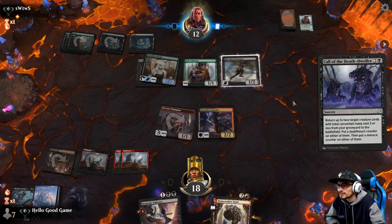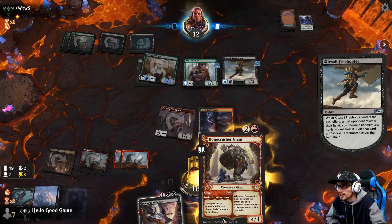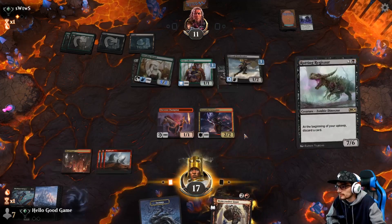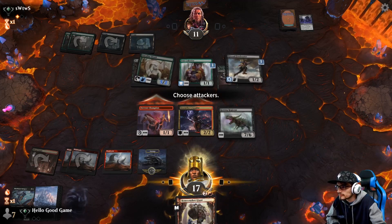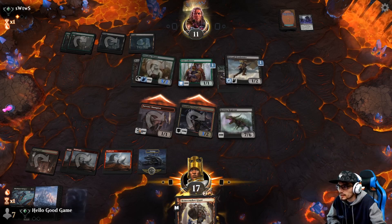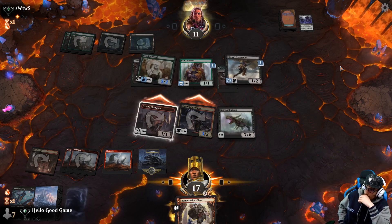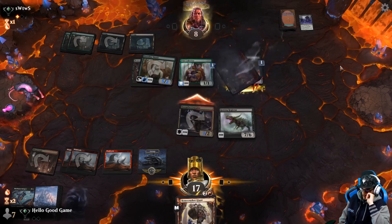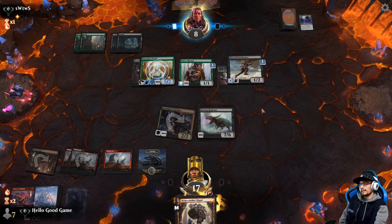Call of the Death-Dweller — he takes our Embrace back from our hand. We should have saved our Giant and killed it on his end step. We're still pushing good amounts of damage. He can kill the Champion — Champion dies, which is fine. Getting that three damage is really what we want. Chip damage will take him down to seven, so without life gain I think we're in a good position.